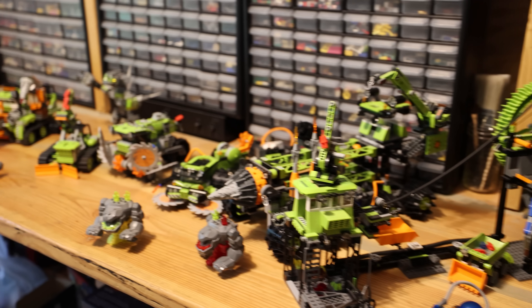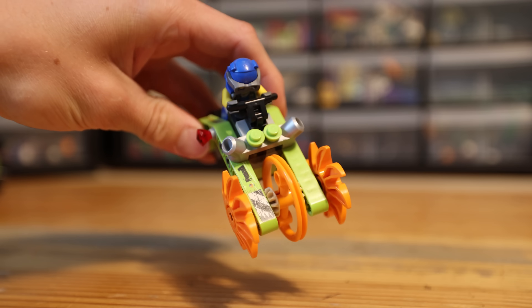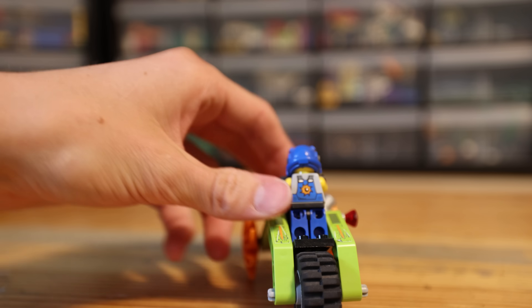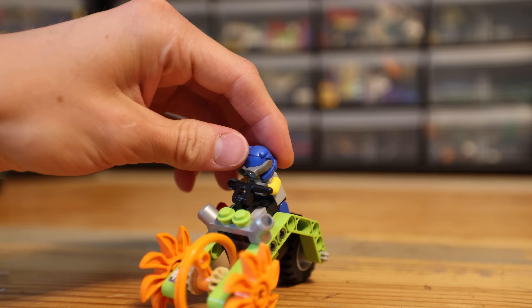Let's take a look at every single LEGO Power Miners set there is. First off, we have the Stone Chopper, which is one of the smallest sets. Every single set will have a number corresponding to it. This is just like a little cave motorbike that the Power Miners were able to drive.